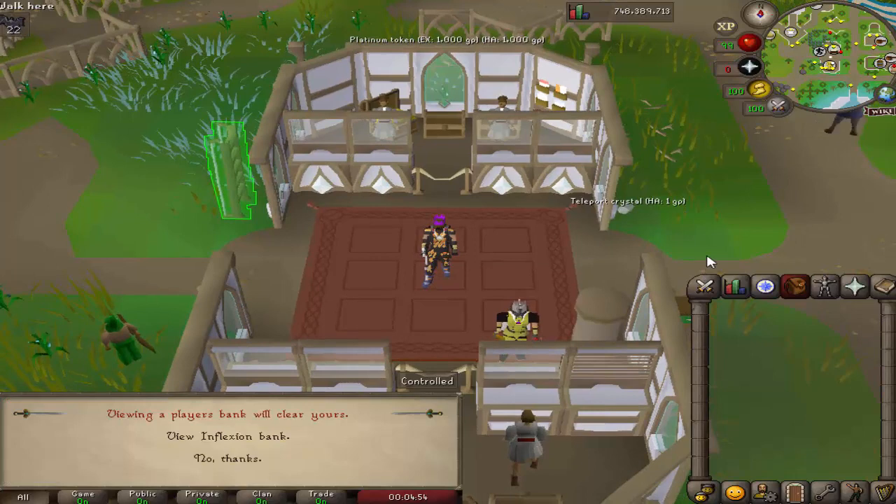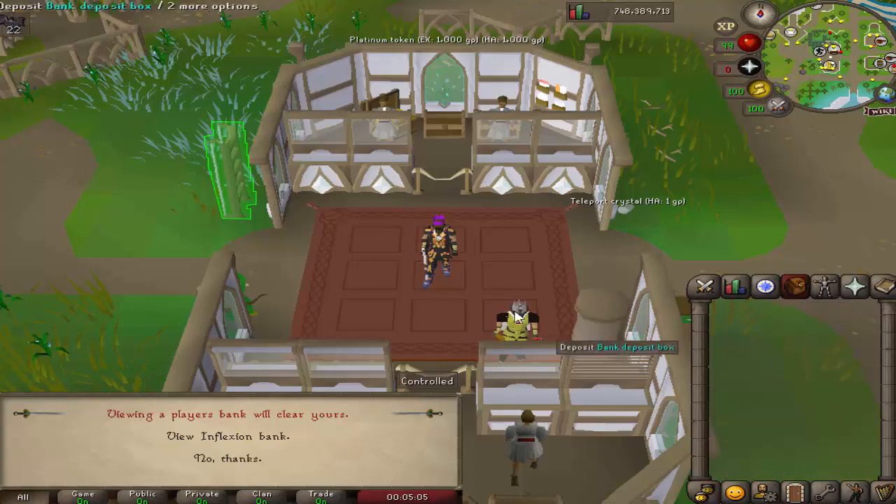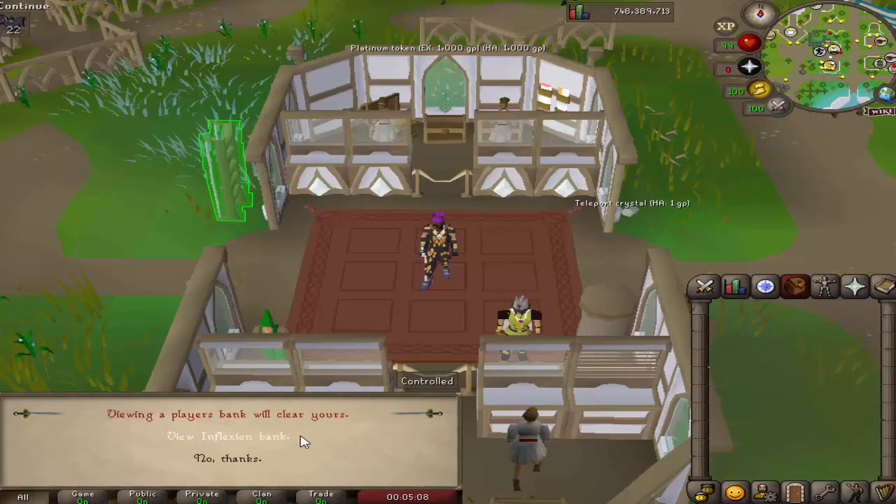The first player we're going to be looking at is Inflection. He is online right now. He's a good dude, a former staff member. I believe he was also a staff member on Lazzo's server — correct me if I'm wrong on that. He's a good dude, played the server a long time, well-known, and I'm pretty sure he's got a pretty decent bank, so let's take a look.